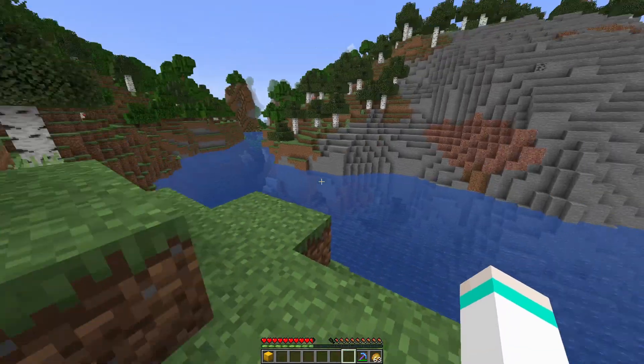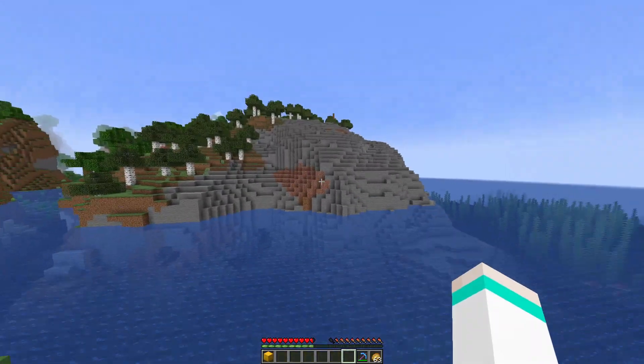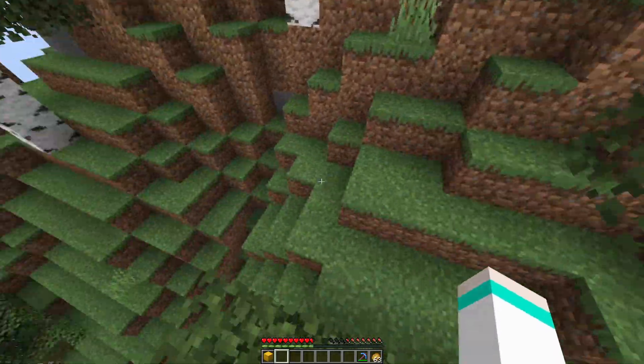Do I go up there or do I flatten this area? What's going to be faster? We're going up to that hill - decided. I see the perfect spot, nice and flat, by the sea. Lovely. Sorted.